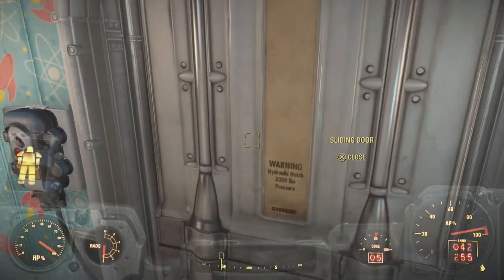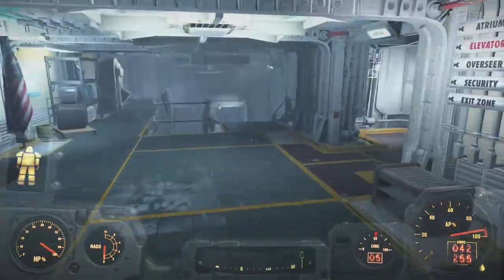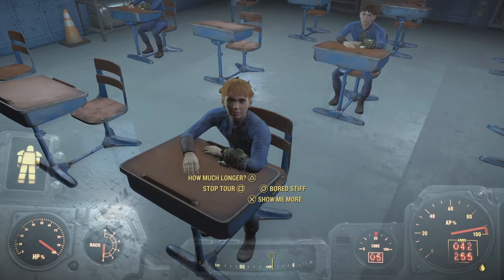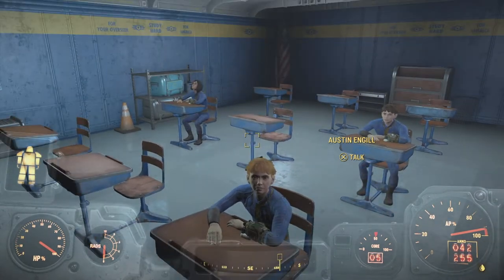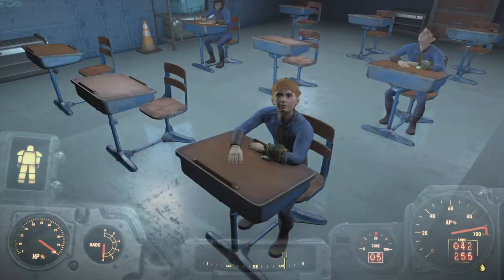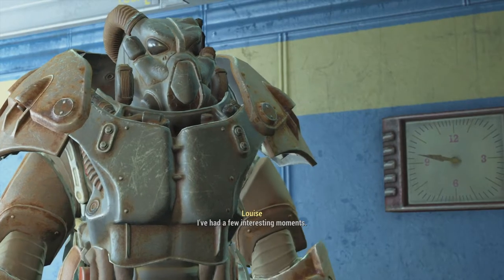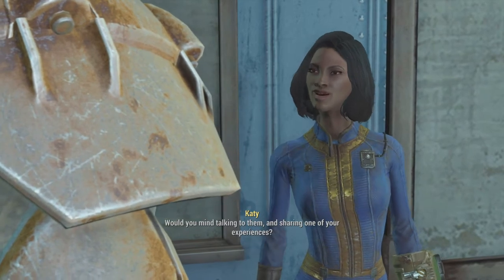Erin doesn't even seem to care about the cat being gone — that's concerning. Austin goes to school. Miss Katie the teacher sees me and wants me to share commonwealth adventures with the kids. She asks if I'd mind talking to them and sharing one of my experiences. I agree, though some of what I've done out there might be too graphic for children.